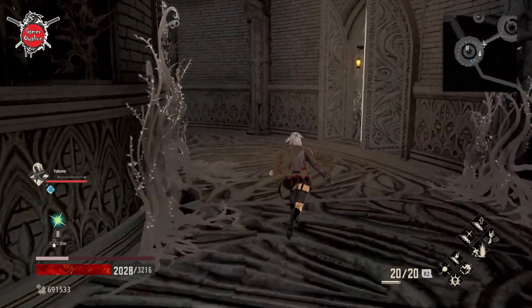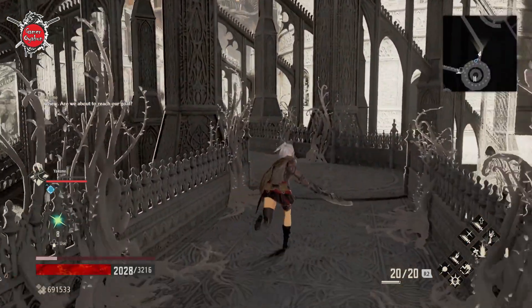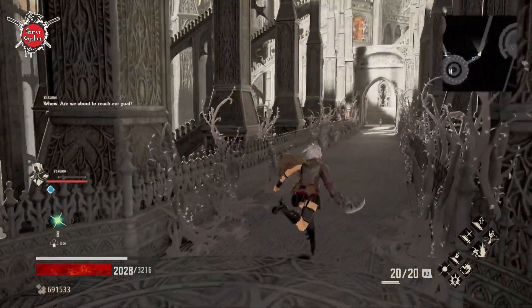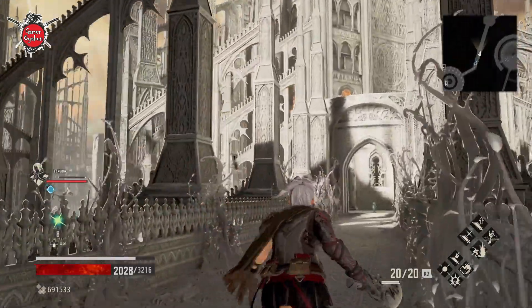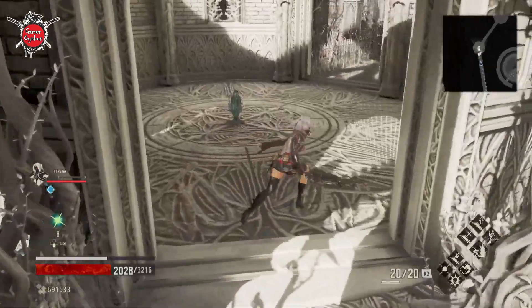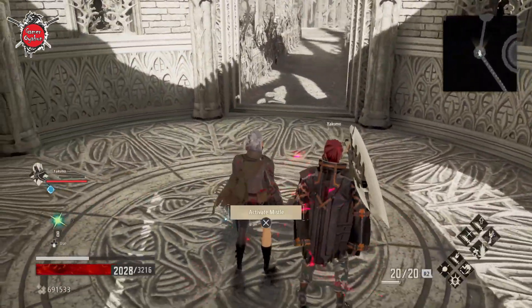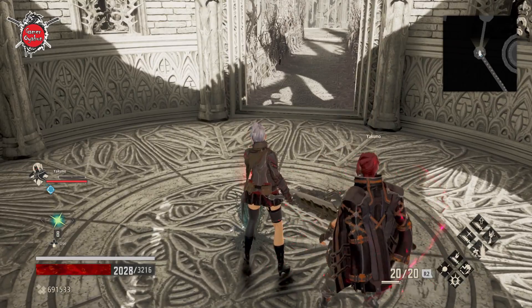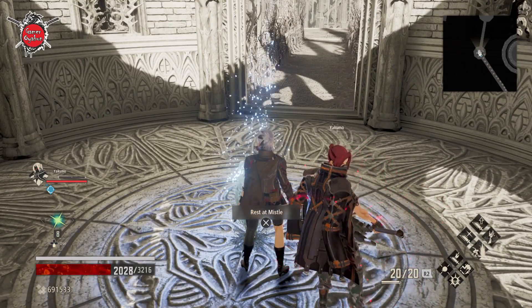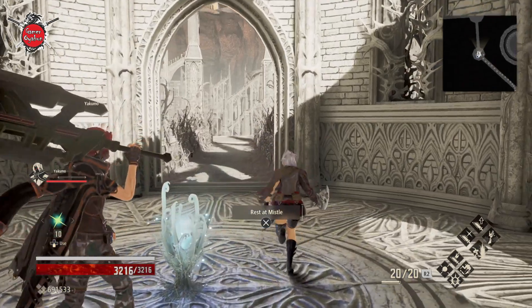Let's just mark the path, and this is the final bridge. There is our final mistle at the cathedral, there to our horizon. Let's activate this one. Maybe if you want, it's also good to rest here so you recharge before the boss fight. And let's go.